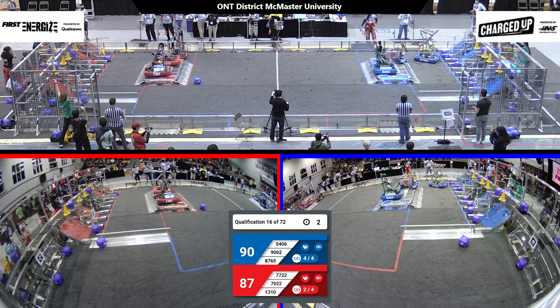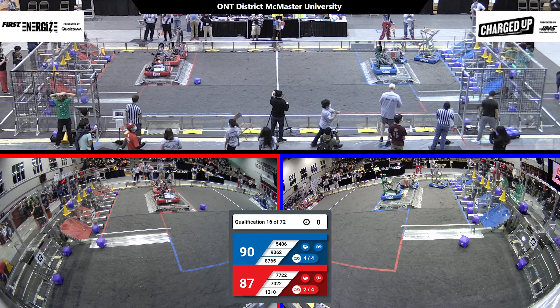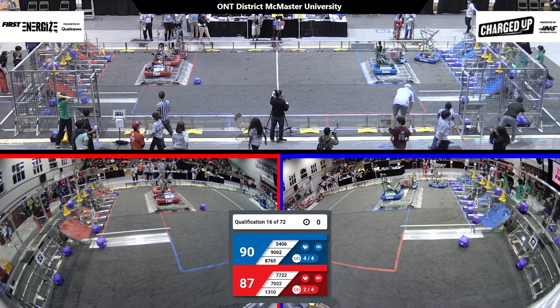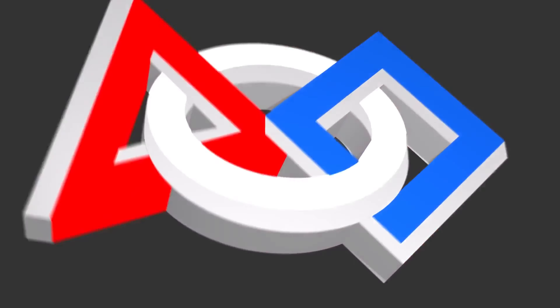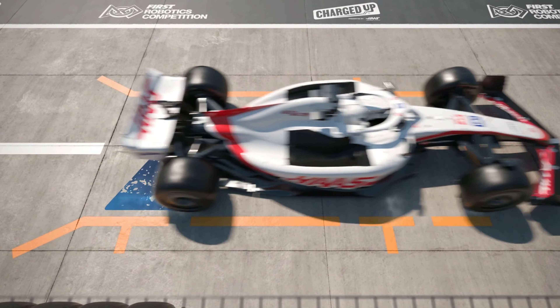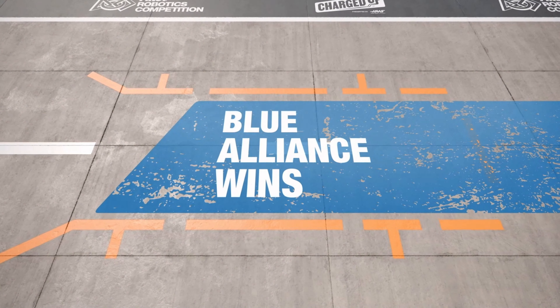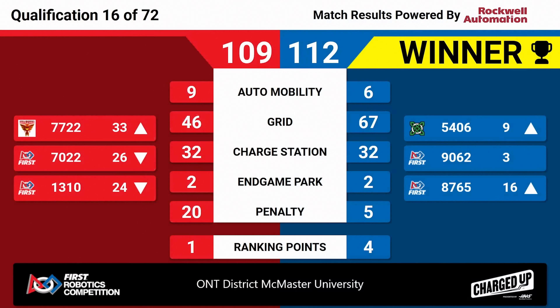Four seconds after the match. Two robots balance on the blue alliance, two robots balance on the red alliance. Unofficial scores of 87 to the red alliance, 90 to the blue alliance. We'll have to wait a few more. Scores are in, let's take a look at the screen. And that match goes to the blue alliance with a score of 112 to 109 — a very close match.